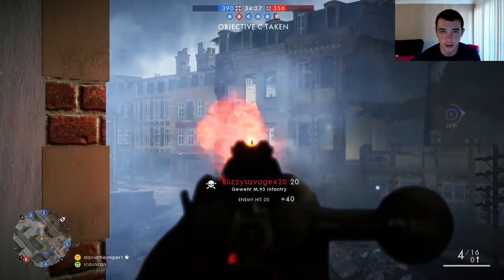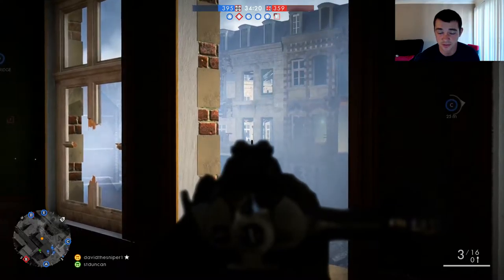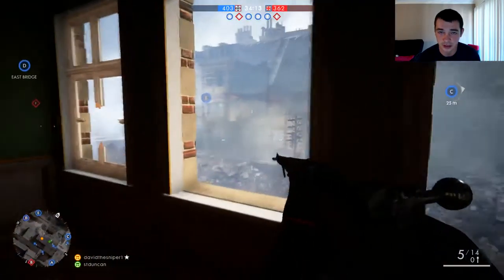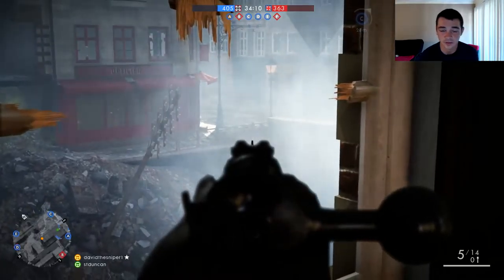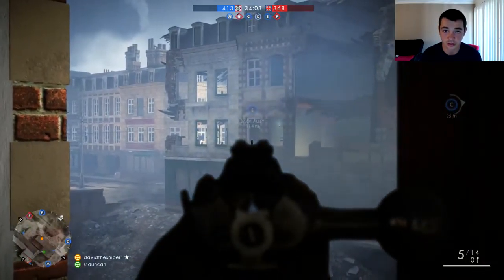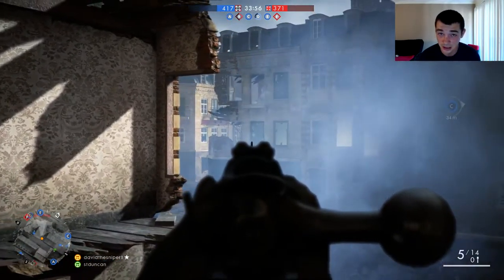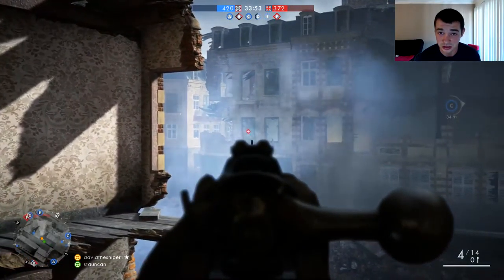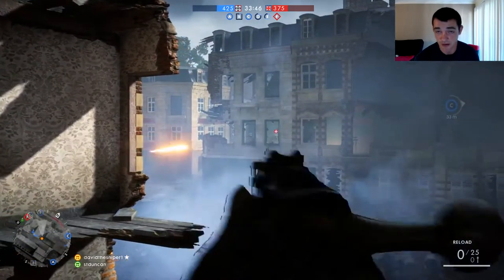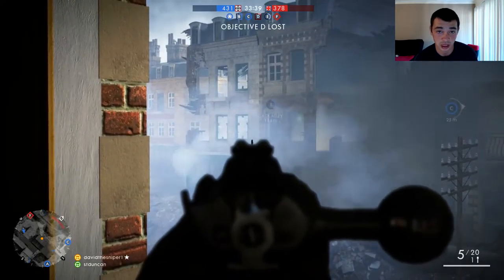The next tip is going to be your sidearm. Make sure you're running around with the pistol you're decently good at or the best at. My personal recommendation is going to be the Mars Automatic. However, my biggest complaint about the sidearms is that the magazine capacity is not that great — I wish we had 12 to 15 round magazines. The closest you're going to get is the 11-round Mars Automatic, so I definitely say run with that one, though the rate of fire is not the best.